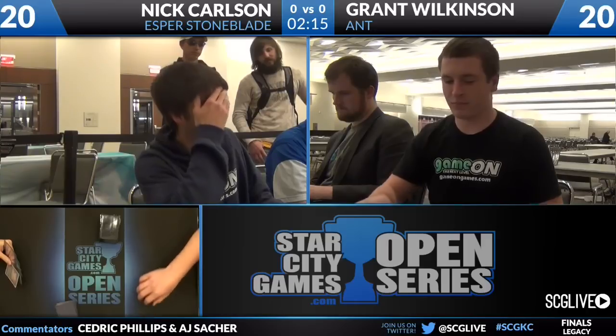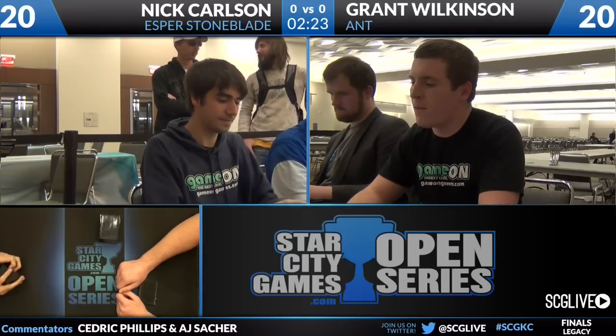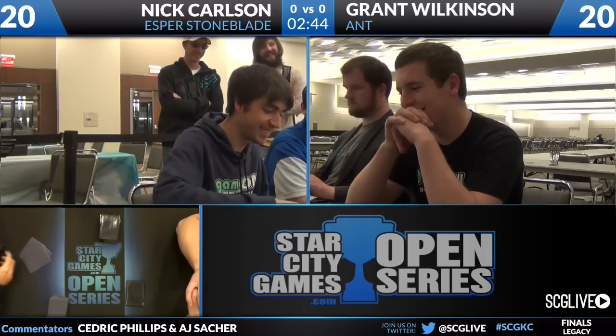Both players are going to start taking a look at their opening hands. You see an Ad Nauseam and a Gitaxian Probe, two Gitaxian Probes and a Swamp among other things for Grant, and it looks like he is content with keeping. Those Gitaxian Probes could be anything. You see Nick Carlson is going to take a mulligan. May have had a lot of his bad cards in his hand. There are a lot more misses than hits. You see a Supreme Verdict, Umezawa's Jitte, Engineer Explosives, Vindicate — Batterskull isn't great, Living End is super slow, Swords to Plowshares as well. A lot of stinkers. He's got to find those hits, especially for game one. You don't want too many lands, you don't want to be clogged on cantrips and Stoneforge Mystics when you can't tap out. A lot of ifs, a lot of misses.